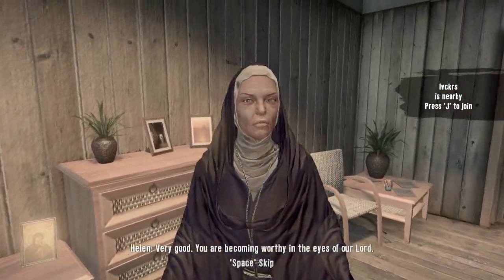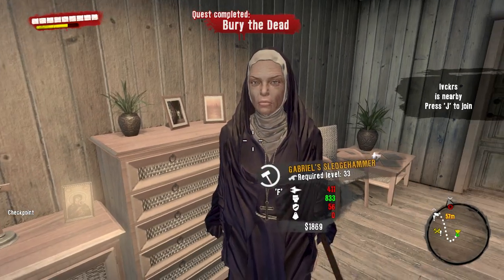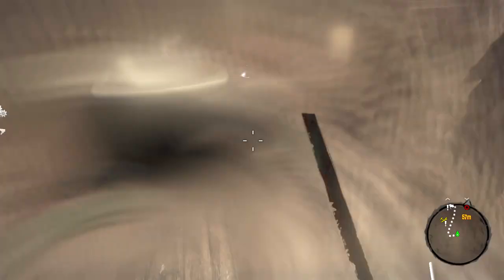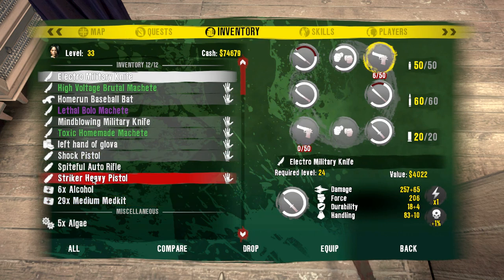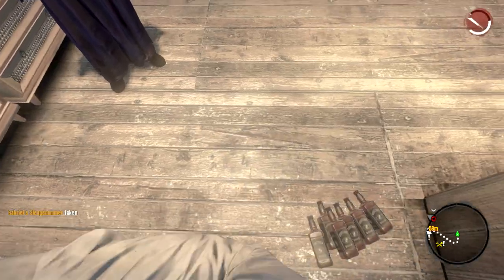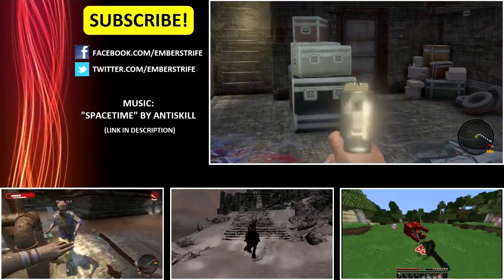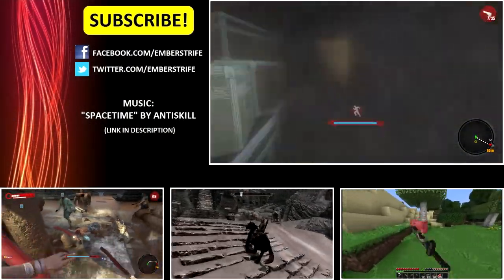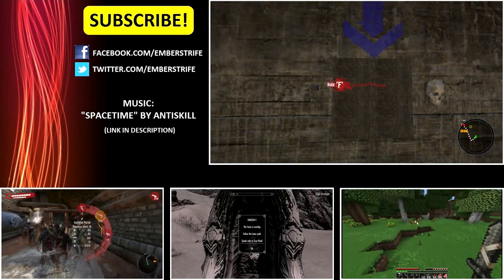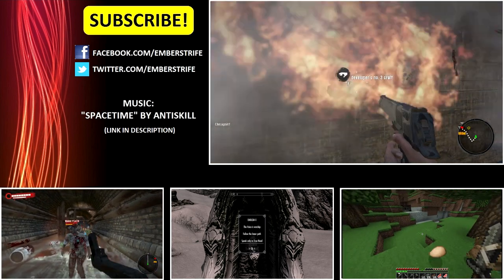I'm not doing your quest. 'Very good — you are becoming worthy in the eyes of our Lord.' So now we get Gabriel's sledgehammer. Or not — crap. Let's just drop this alcohol. We'll go store some stuff and see you next time.